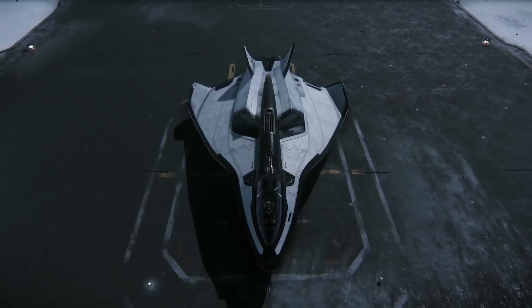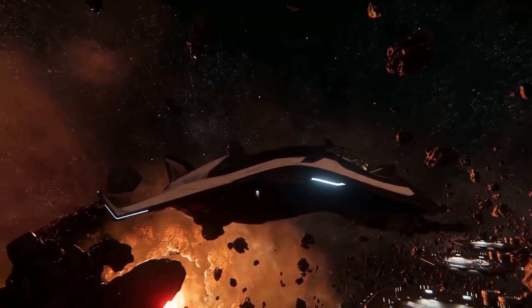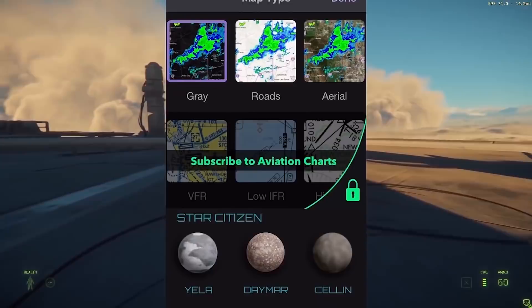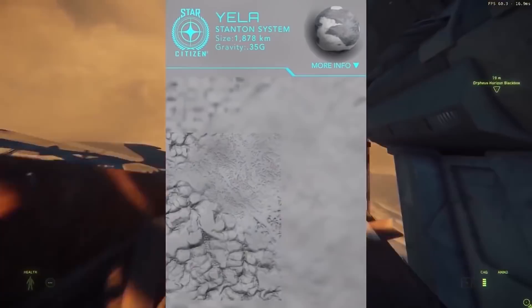Every month we have a giveaway for Star Citizen. For this April it's a massive salvage ship — the Aegis Reclaimer — provided by our featured app, MyRadar. MyRadar is a free weather app that also includes full-scale maps of the three moons of Crusader, including Yela, Cellin, and Daymar. Users can scroll around the interactive maps and zoom in to see the geography of those moons. MyRadar is available in the US, Europe, Japan, South Korea, and coming this summer to Australia. It's a real-life weather app as well, available on iOS, Android, and Windows. Please check it out in the links below if you're interested.